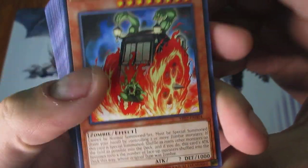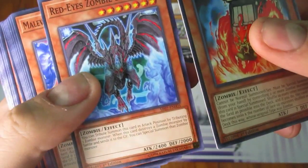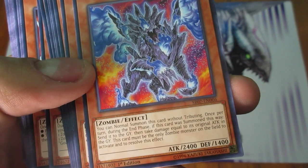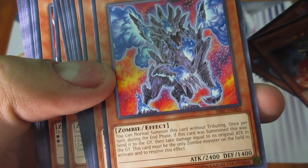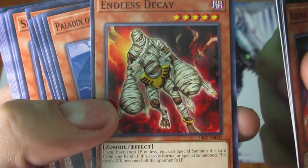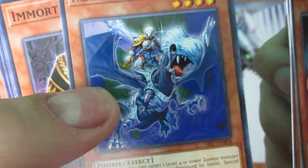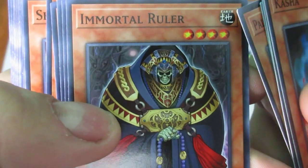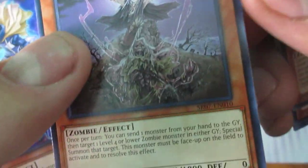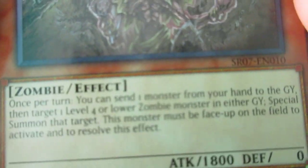Now let's get to the commons. Here's Kasha. Then we got Red-Eye Zombie Dragon — that was actually the ace card of the Zombie World Structure Deck, the front cover card. Interesting that it got demoted to a regular card now — just power creep. Next one is Malevolent Mech Goku — you can summon it without tributing, but it gets destroyed at the end and you take damage equal to its original ATK. Endless Decay. Then Paladin of the Cursed Dragon, which I use a lot in my zombie deck. Here's Immortal Ruler. Zombie Master — fantastic zombie addition. Good ATK for Level 4, and you discard a card to Special Summon a Level 4 or lower Zombie monster once per turn.